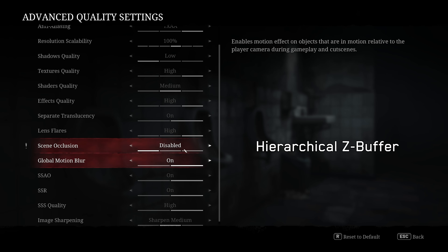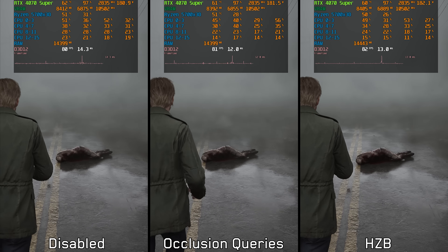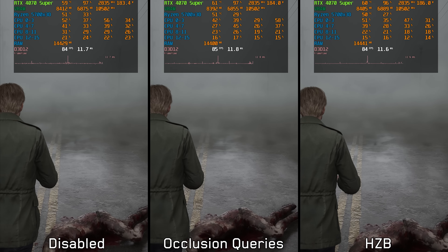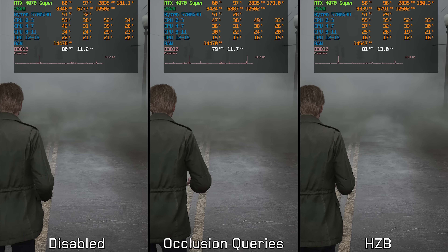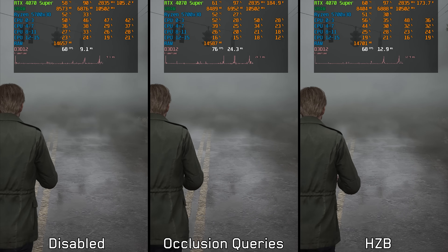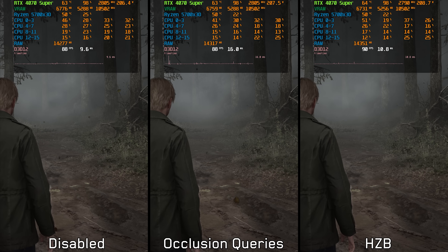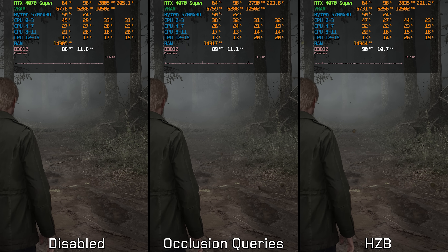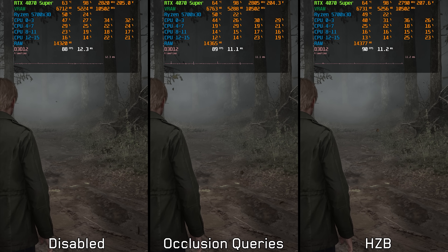After testing all three options, at least here in Silent Hill town, I did not see any significant improvements when it comes to traversal stuttering. Visually, since this setting only affects hidden objects and geometry, it's hard to notice any difference between the options. Performance-wise, when GPU bound in this area, HZB provides a slight 2% gain compared to disabled and occlusion queries.